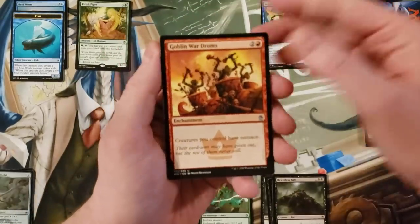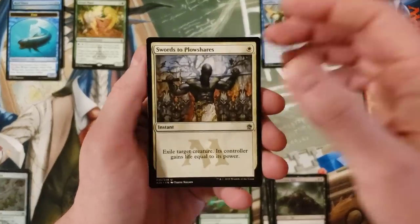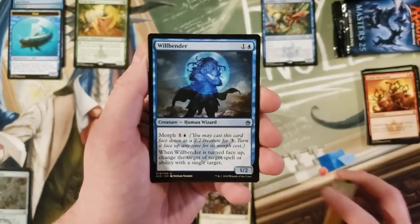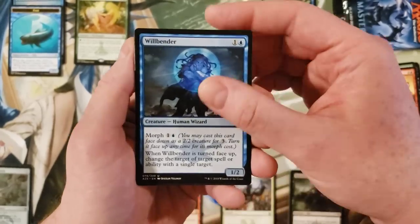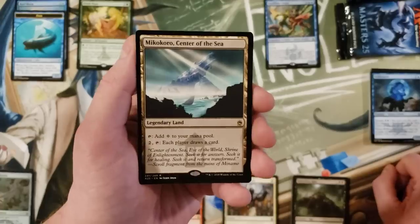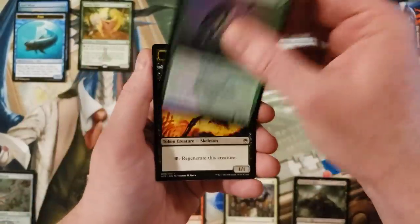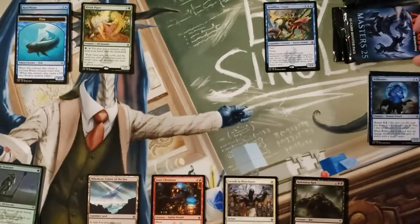Goblin War Drums, Swords to Plowshares, Will Bender, and Mikokoro, Center of the Sea. Always a cool card, but not a big hit.